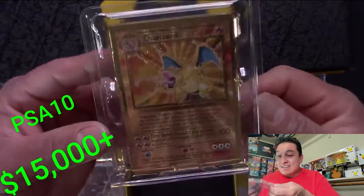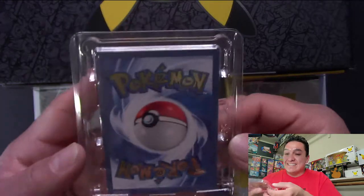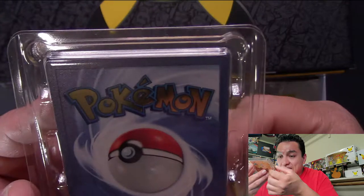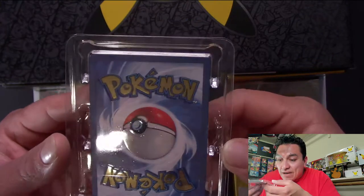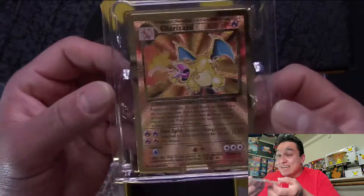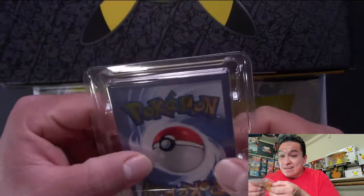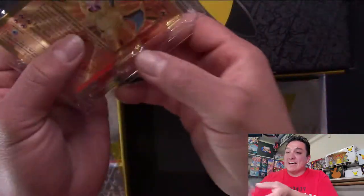All right, here's the Charizard. Moment of truth — I'm going to flip it around and see if it has any chips. No chips, no chips — I don't see anything. I might see some dust, but honestly I don't think I see anything. This one is definitely in better condition than the one I had before. I'm not even going to touch this card at all. Honestly, I think this one might be a PSA 10 — it has a good chance. If you guys catch anything that I can't see, let me know. I'm going to put this off to the side.